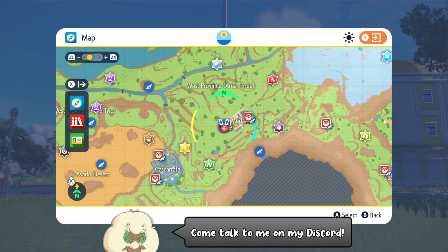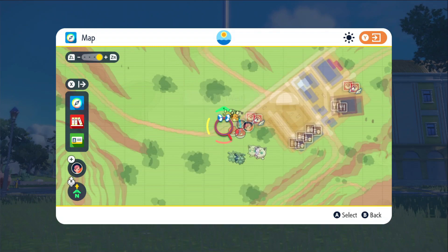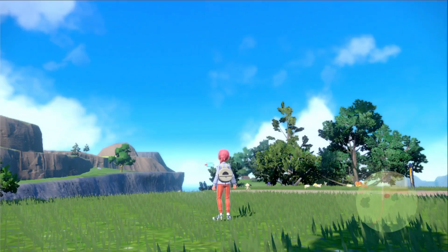You start off by flying to the Pokémon Center here in Medali West, and you can find Staravia anywhere out here in the grass just nearby the city.